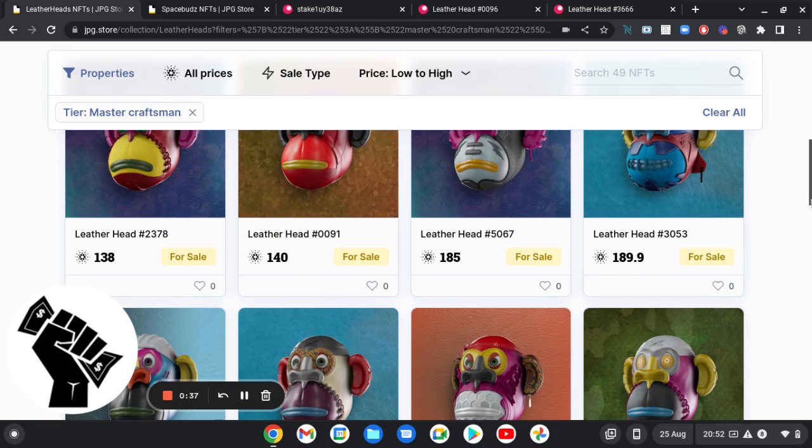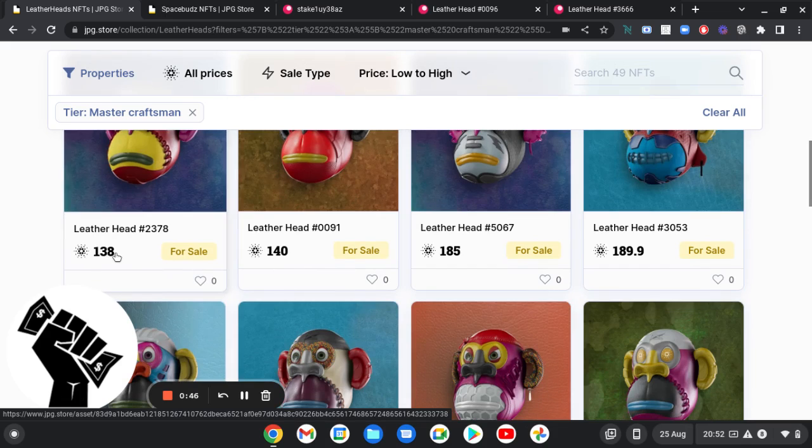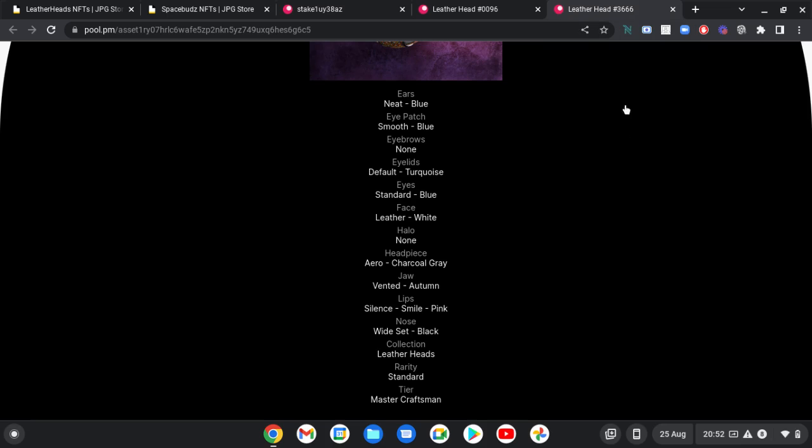What I did — I looked to see what the master craftsman were going for, and I noticed the floor was getting pretty low. To mint one is 99 ADA, but I can get one of the rarest ones for 138. For me it came to 130, so I went for that and purchased one.